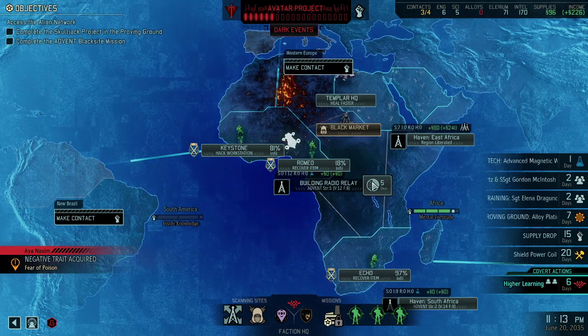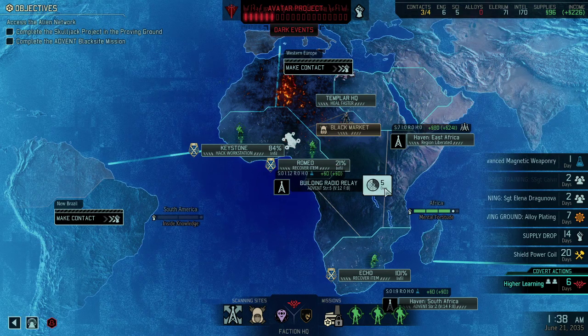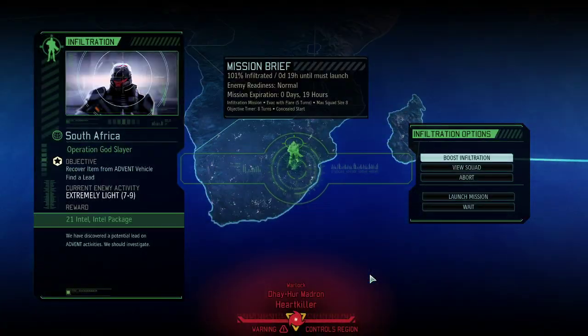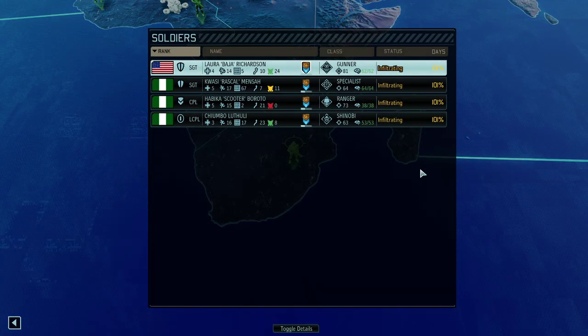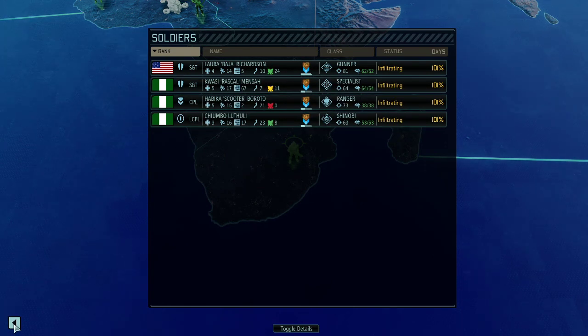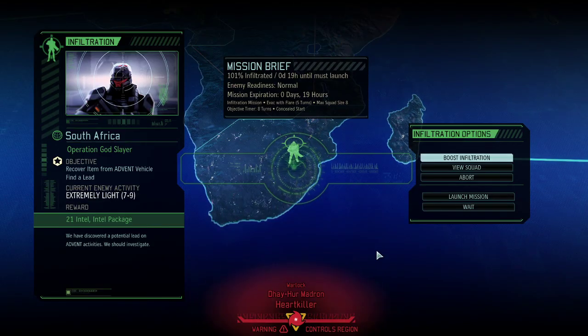It doesn't matter all too much because you can always modify it with covert ops missions, but having them earlier in the game makes a difference. We're almost at 100% infiltration for the next mission, which is going to be a recover-an-item mission — recovering an item from a vehicle. Seems pretty straightforward. Anyways, thank you so much for watching. As always, I enjoy creating the content. If you enjoyed the mission and the run, leave a comment and a like down below — it helps promote the series. See you in the next run, bye-bye.